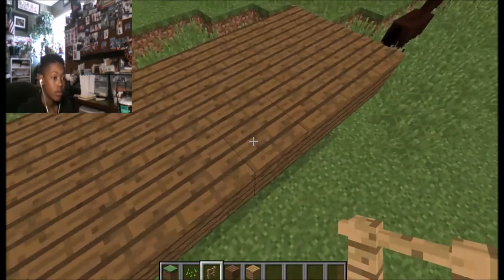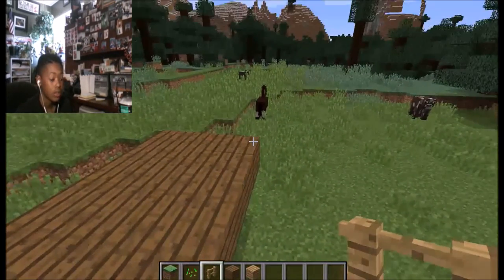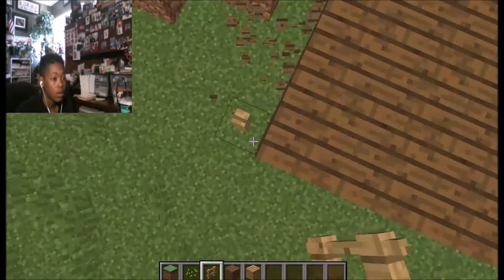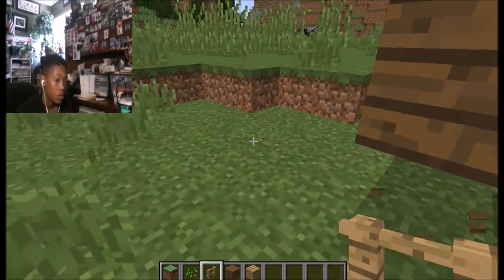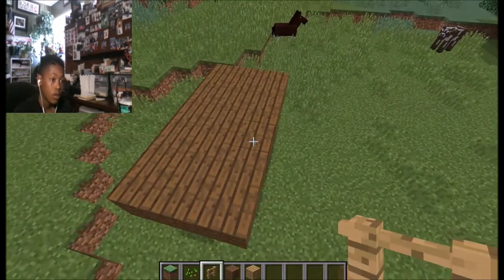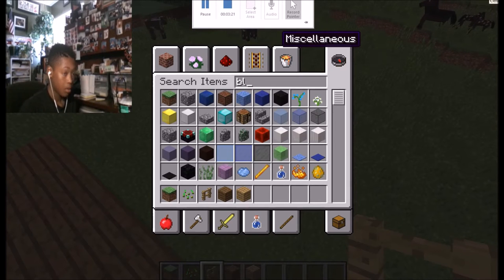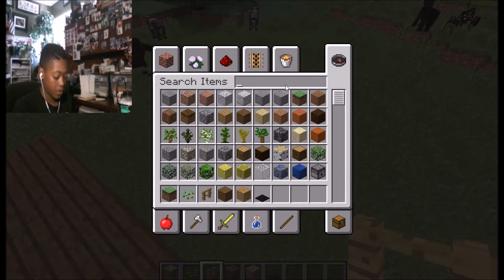So how many blocks are in the middle of this? One, two, three, four, five... seven. Dang it, did I make it odd again? That's not what I wanted to do. There should be two in the middle. Now let me get black carpet and a lever.